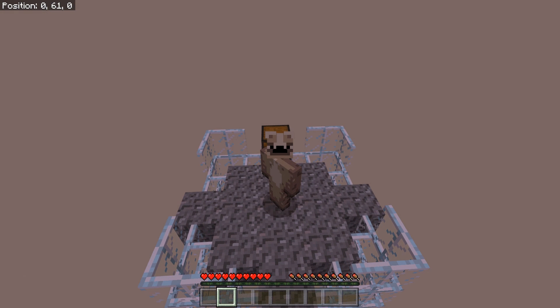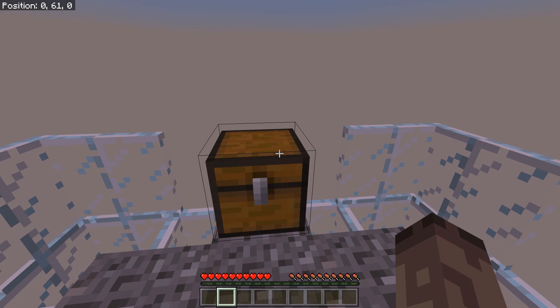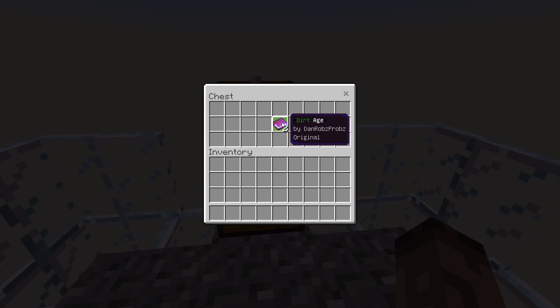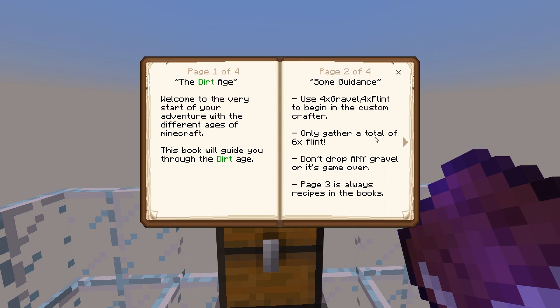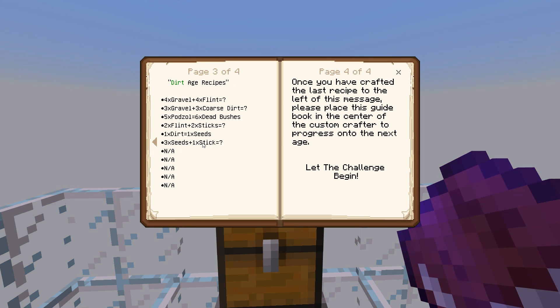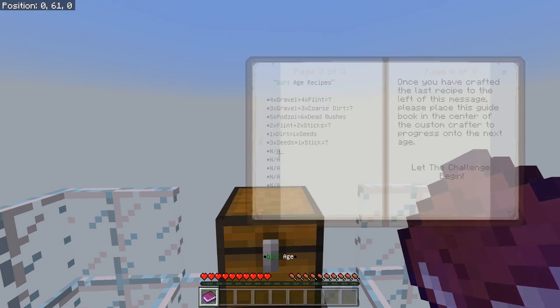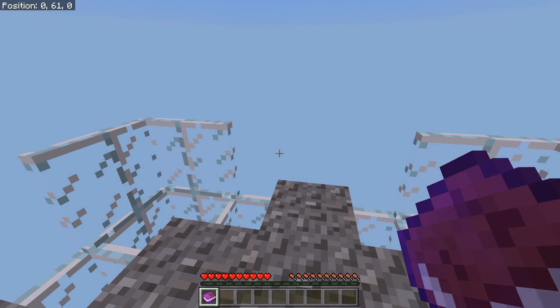So anyway, you spawn on this little island here. I showed you this the other day. You've got two books in here. The reason you've got two is because every time you've done the last challenge in the book — I'll take one and just show you — for example the dirt age, the last one here: three seeds and one stick. The recipe for that is you need to put the book in the custom dropper.